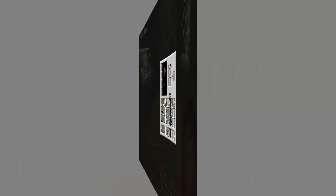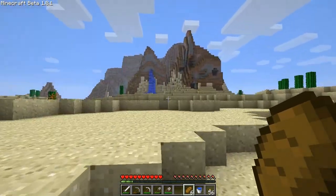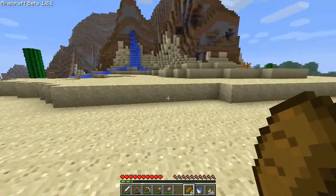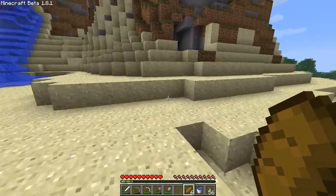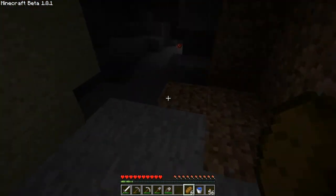You want to torch this place up? I say we go over to this mountain. Is there like a special entrance you need to look for, or is there literally just a hole in the ground? Sometimes there's a hole in the ground, sometimes they're just intersecting a cave — they're kind of random. Oh, a red mushroom.